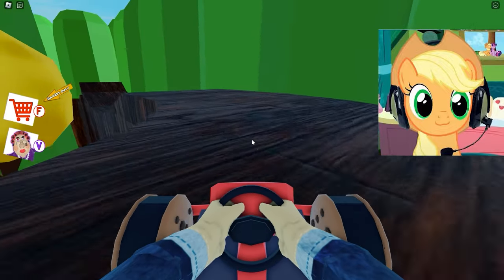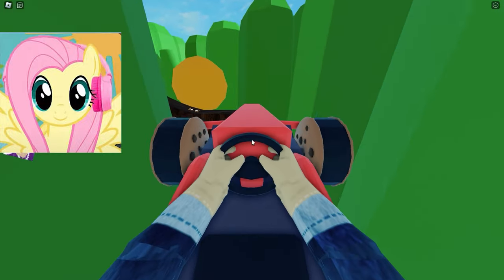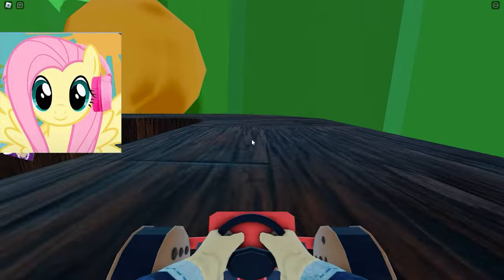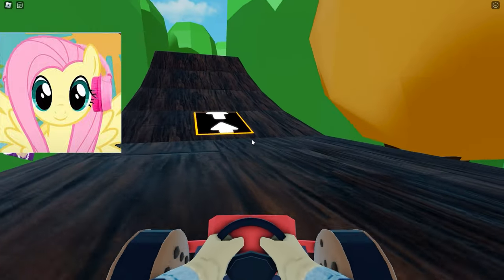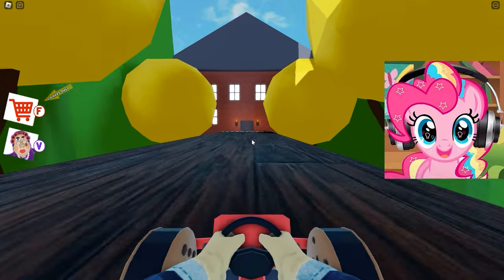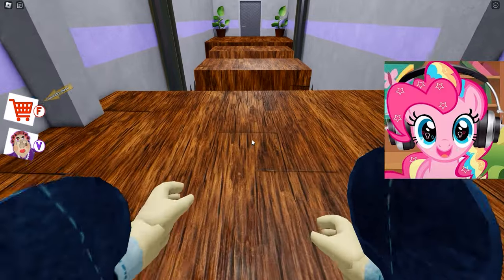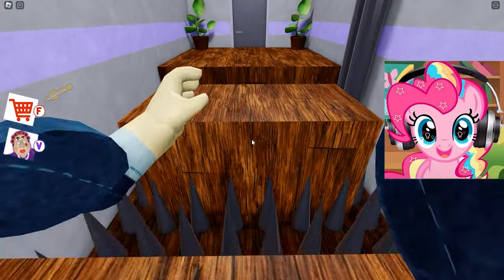How fun it is to ride this machine! Here are such cool accelerators! I really like to ride very fast — I wish I had my own car! That ugly grandmother doesn't catch us at all! We almost got to the very end! What will happen next? We get into some house — most likely this is the house of this terrible grandmother!